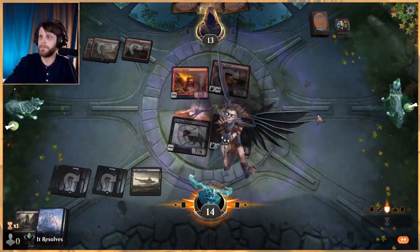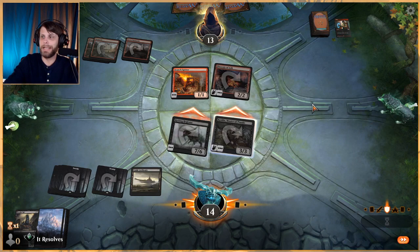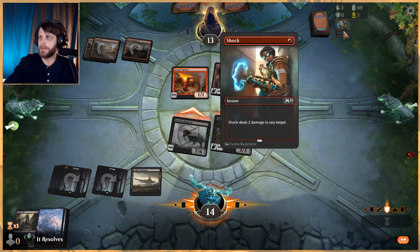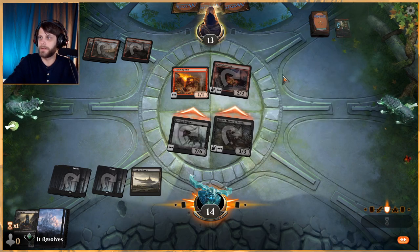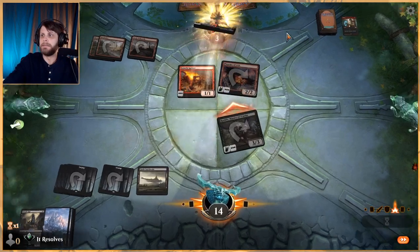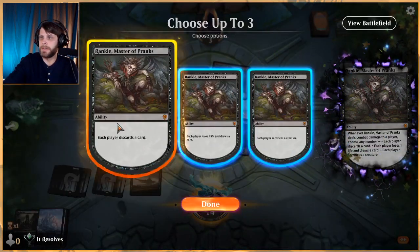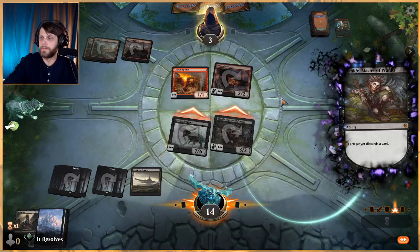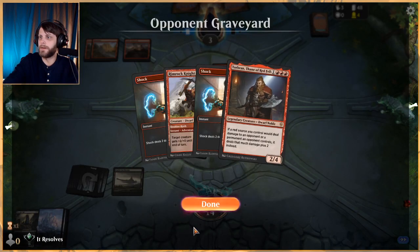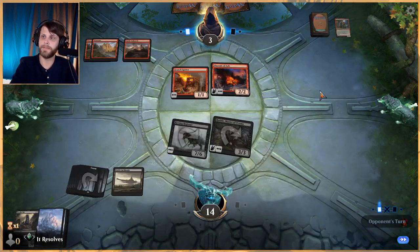We represent a lot more damage right now so I'm not tremendously worried. Worst case we make them sacrifice some things. Let's make each player discard a card — nice, we got rid of a Tour-brand, that's pretty good.